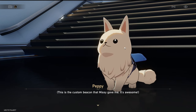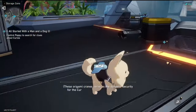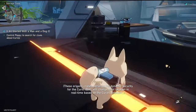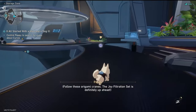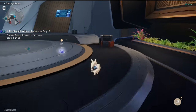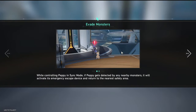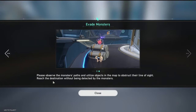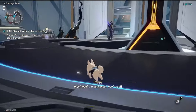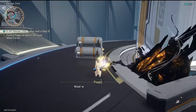Peppy says: 'What's wrong with being a dog? This is the custom beacon that Missy gave me — it's awesome. We still have to track down the missing curio — come on.' I did not expect playing as Peppy in this event — oh my god, he's so adorable! This is amazing. This is literally the best event ever made. Okay, we need to follow the scent trail. Stealth mode — please observe the monster's path and utilise objects in the map to obstruct their line of sight. You must promise me we won't be spotted by the monsters.